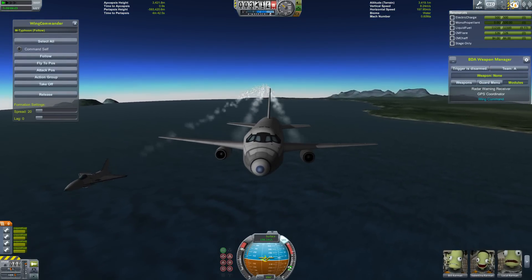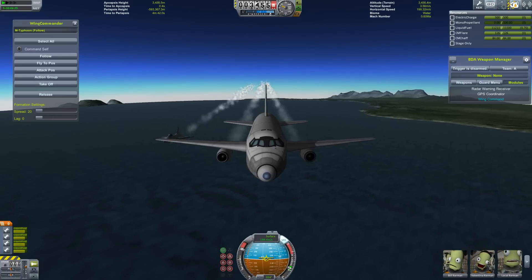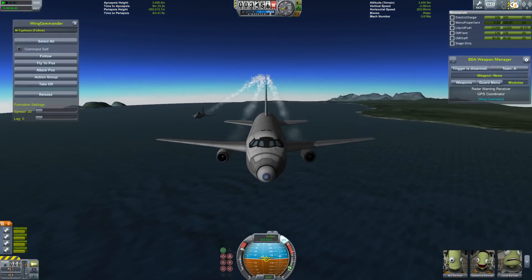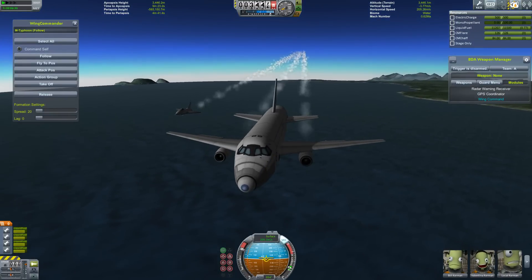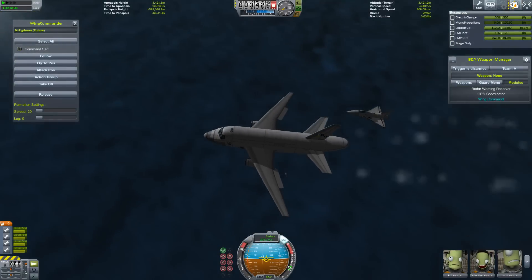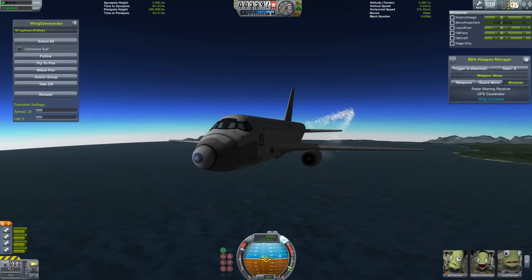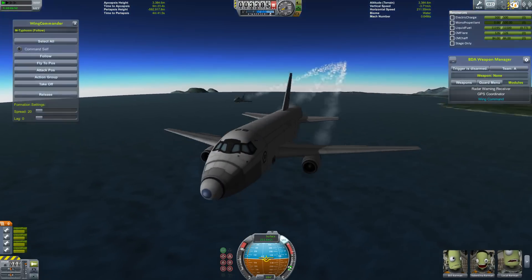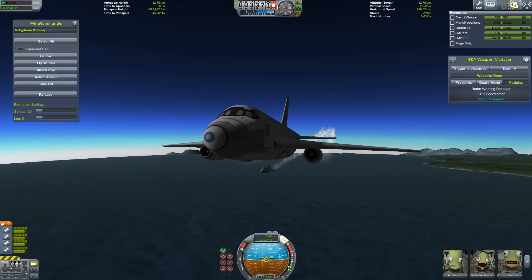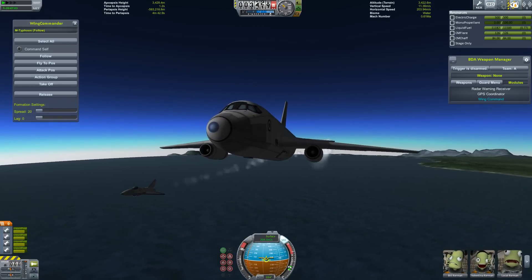We're yawing quite hard here because of the angle we're at. Let me pull this up just a little bit more — there you go, let it stabilize out. We have a minimal Typhoon following us, that'd be the Eurofighter Typhoon EF-2000. And I'm flying what is roughly based on a KC-767, although I'm calling it the MK-767 because it's my minimal form of it. The K just stands for tanker, because this is a giant heavy tanker.